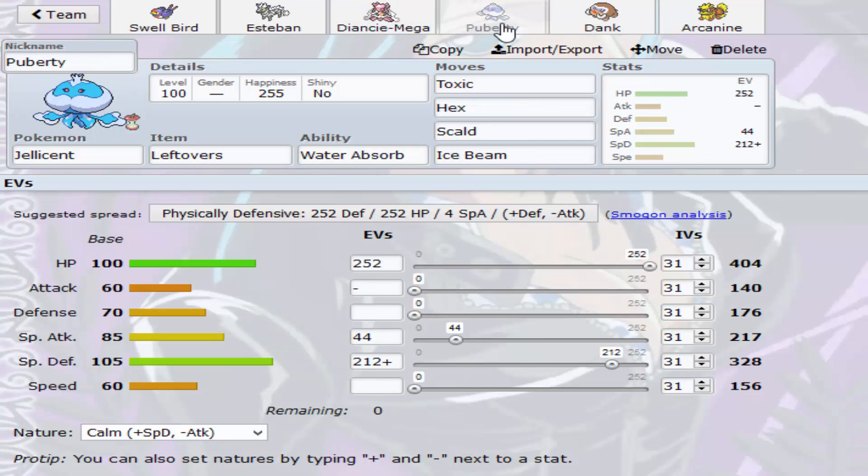The next Pokemon we have is Puberty the Jellicent. I named it Puberty because Slayer hasn't caught puberty yet — he's still like 12 years old — but Puberty has a mustache, and that's what you grow when you hit puberty. I figure he probably doesn't want to match this against his Mega Metagross, because he can't really touch me unless he packs Thunder Punch. A lot of people don't really know that Jellicent is a pretty decent wall against Mega Metagross, because it doesn't get Knock Off or Shadow Claw — the only thing it gets is Pursuit and Thunder Punch.